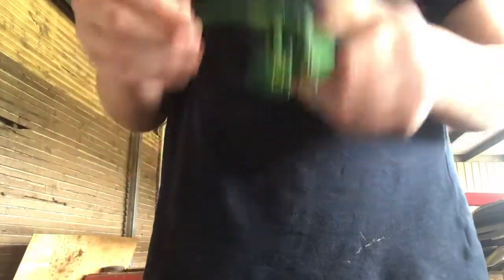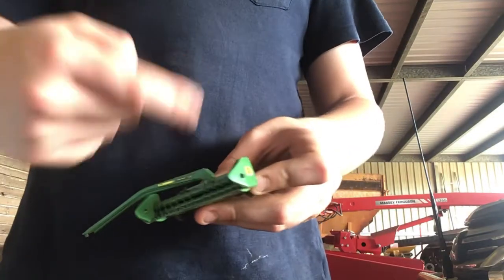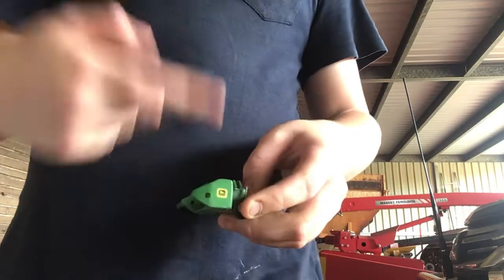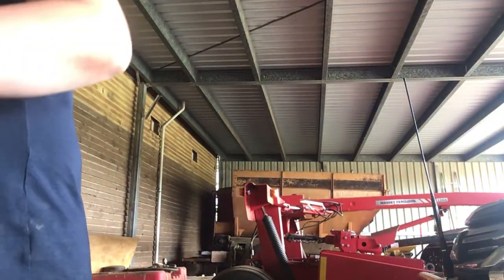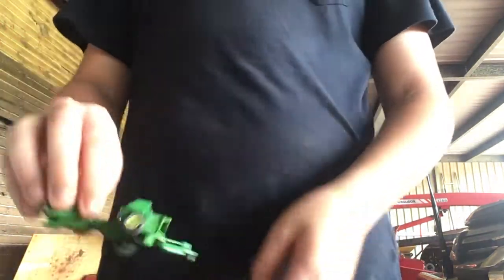Here we have a John Deere mower, it's a 1600. We have a round baler — I don't know the number, it's not really that realistic, it's just kind of light. And we got a small John Deere 338 little square baler.